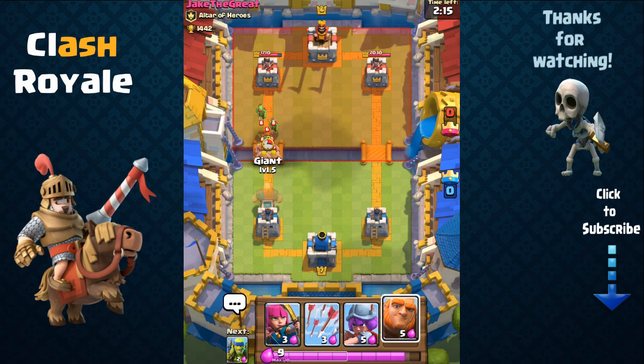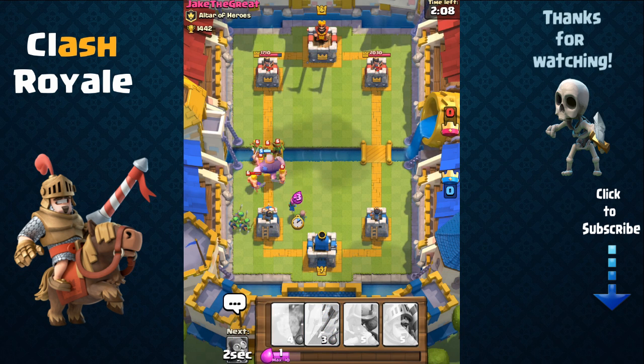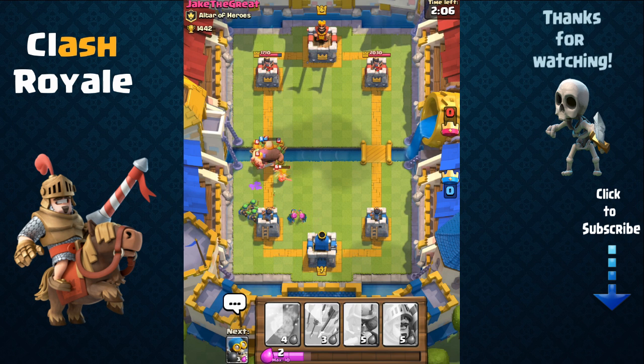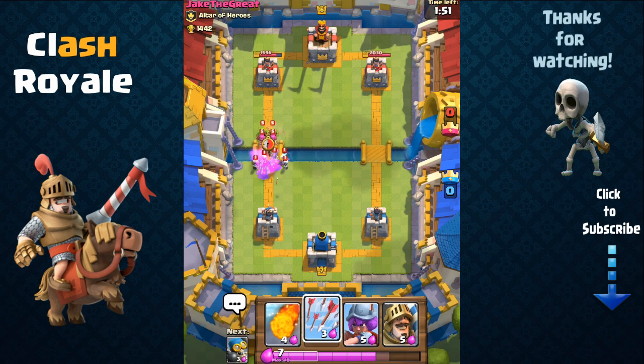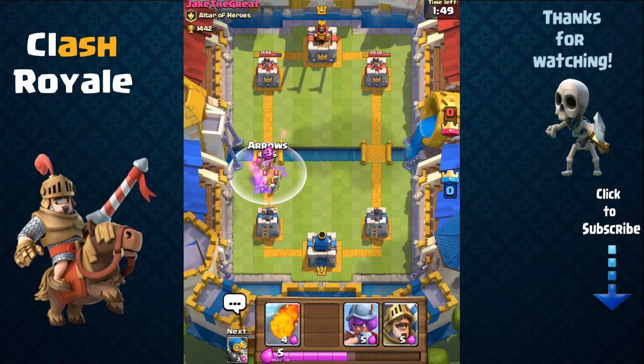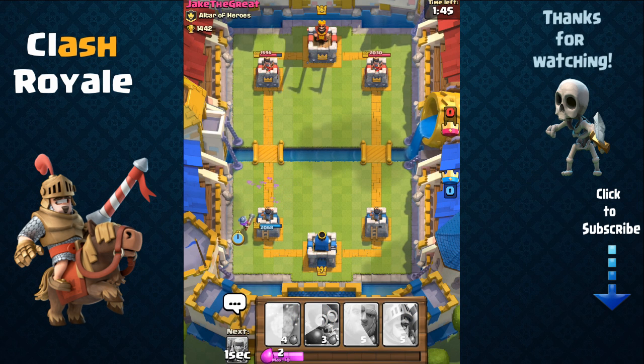He's going to send out his barbarians, so we're going to send out our giant to shield and then place our spear goblins and archers behind them to deal damage. The giant's role is as a meat shield — he's shielding our spear goblins and archers, allowing them to attack his tower. Here he has a skeleton army. We're going to use the arrows to finish off his horde of goblins and archers.